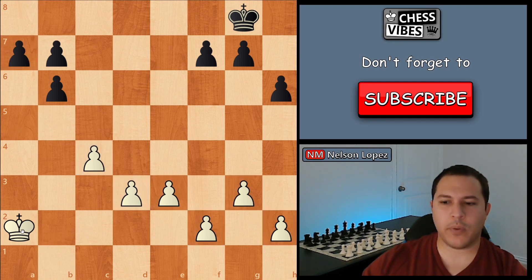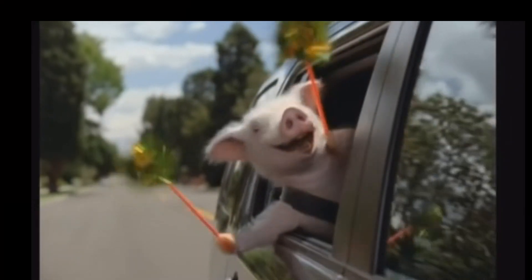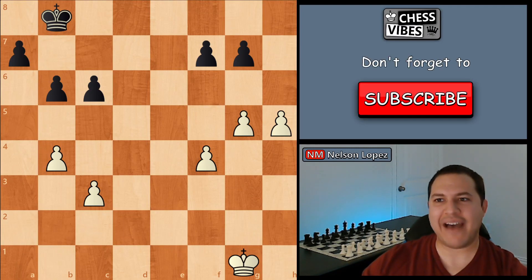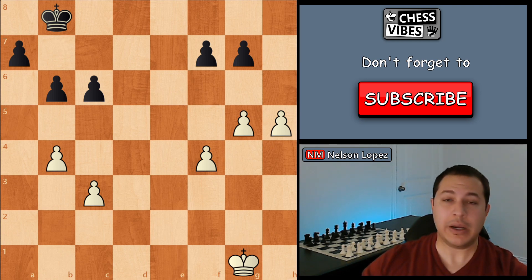And that's important because if white ever tries to move their king over here to do something in the center of the board, this pawn is just going to have a clear path to a1, and it's wee wee wee all the way home at that point. Now, sometimes you don't have passed pawns, but you can make passed pawns. So in this position right now, white doesn't have any passed pawns and black doesn't have any passed pawns. However, they both can make passed pawns very easily.